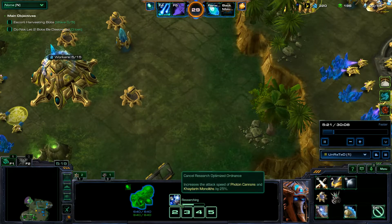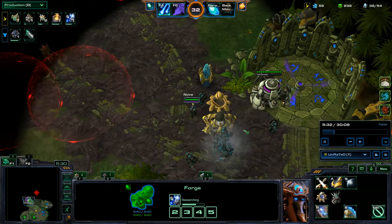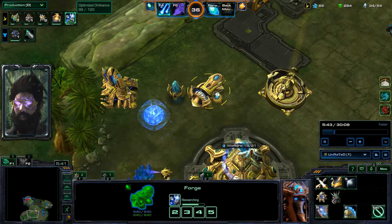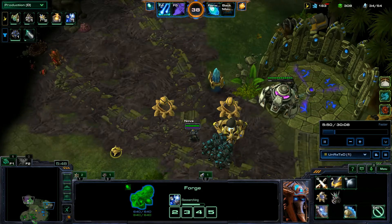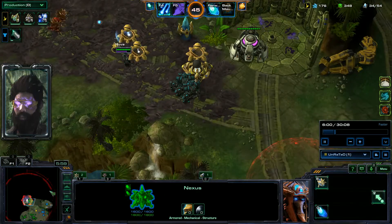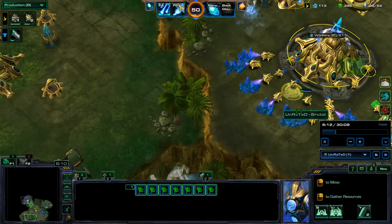I am getting Optimized Ordnance — that's the increased attack speed of Photon Cannons and Kaderon Monoliths by 25%. I'll turn on the production tab. I also have Solar Efficiency Level 1 coming in. I have Chrono Wave ready — pretty much as soon as you get Chrono Wave prepared at the beginning, you should probably use it right away and finish saturating your supply lines with your Chrono Wave. Save up a decent amount of minerals and then pump out a ton of probes.